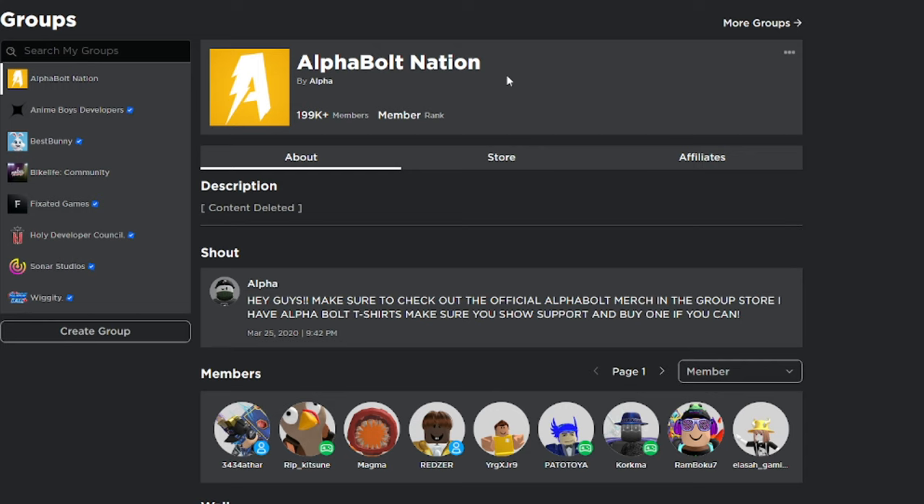I give away Robux on a daily basis, so every time I upload a video you have a chance of winning. To win Robux on my channel you just got to do three things: comment your name, like the video, join the group, and set up your stand inside of Please Donate. That's how we give away the Robux — I go through my group members or YouTube comments, I pick your usernames, and if you have your stand set up you'll be able to receive the Robux. So make sure you do all that and good luck!